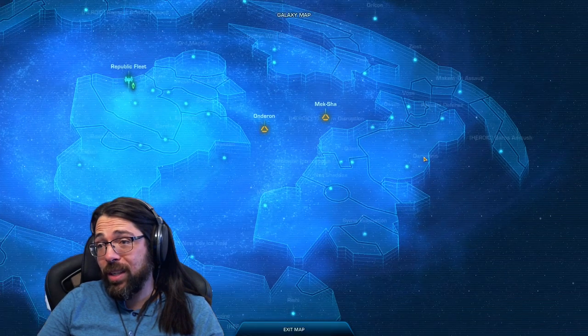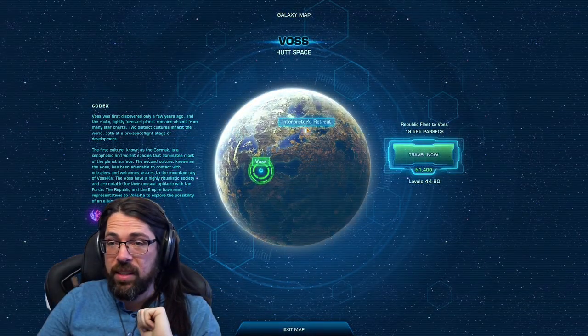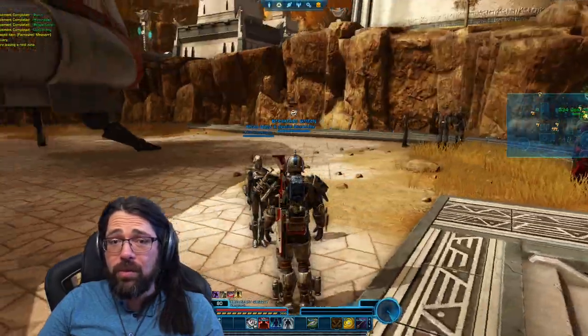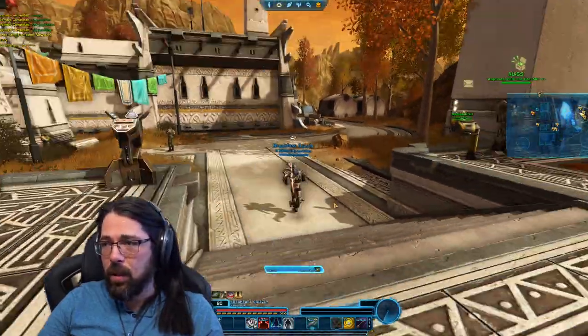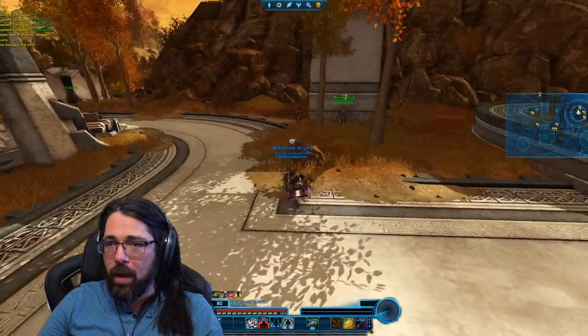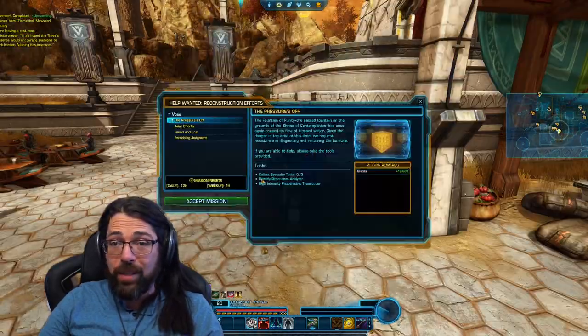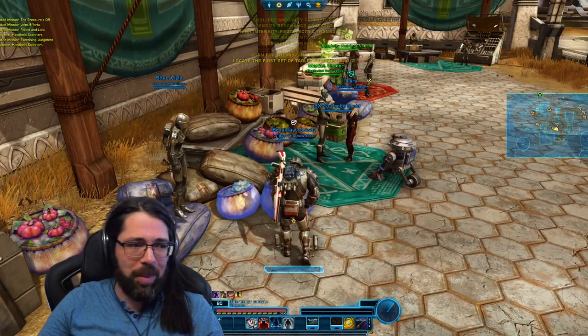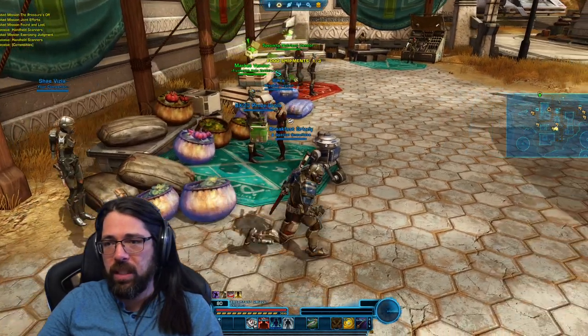The first thing we're going to want to do is click on Voss on the galaxy map and go to the Interpreter's Retreat. Right now I'm on a character who's visiting this instance for the first time, so I've got to go find the mission board. We're going to pick up everything there, including some supplies in the city for the first mission we need.